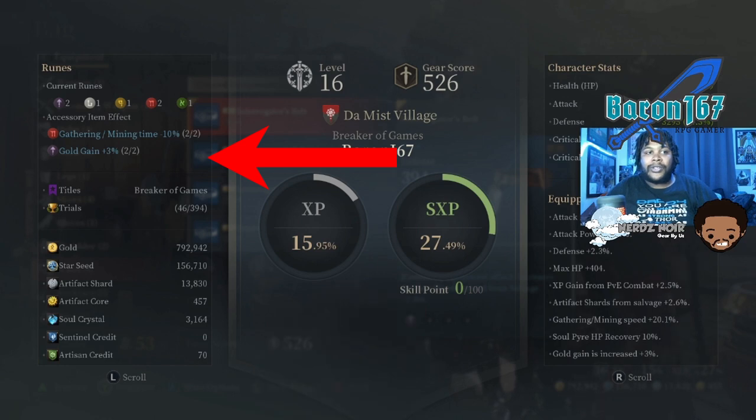We're going to equip this Interrogator's Belt with a purple rune, and now gold gain is going to be accessible. So now I'm going to get a 3% boost to gold when I'm farming or whatever else.